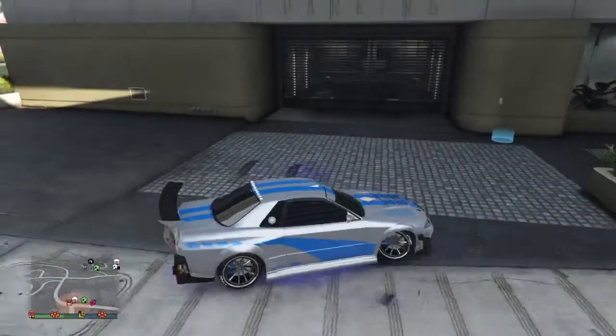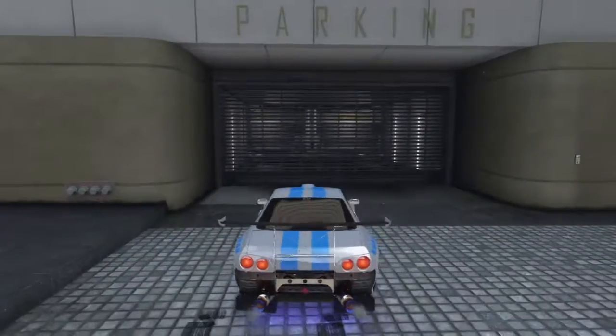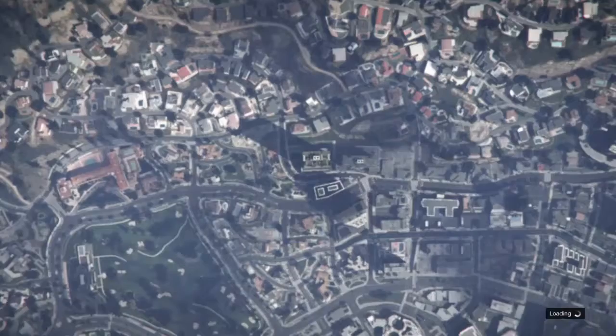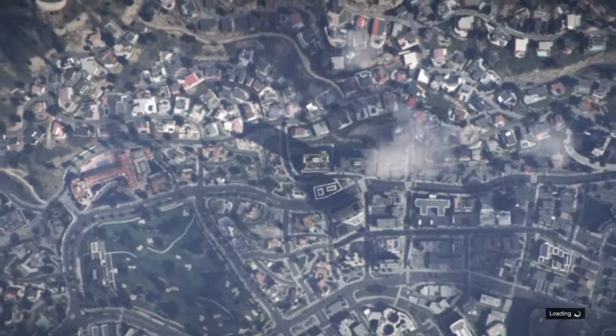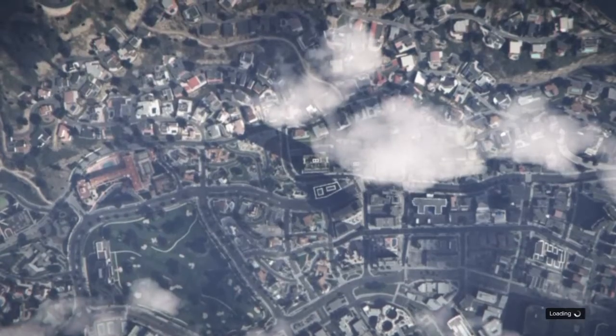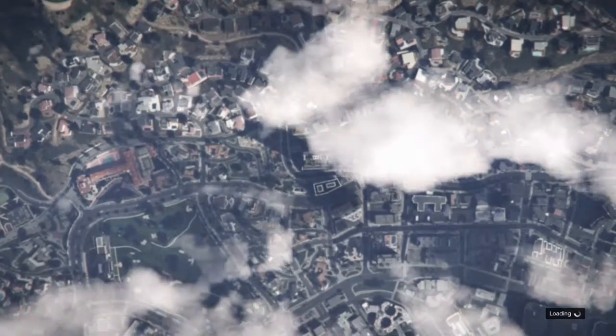You have to set your spawn location to the garage of Eclipse Towers. Then, as soon as you see the cutscene, go to pause, then Online, and find a new session. If done correctly, you will spawn into a new session.